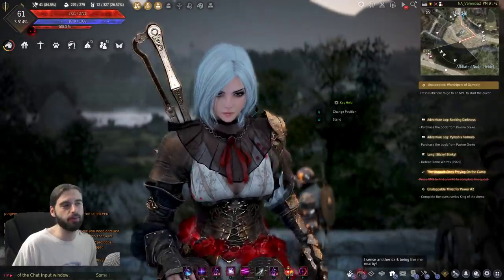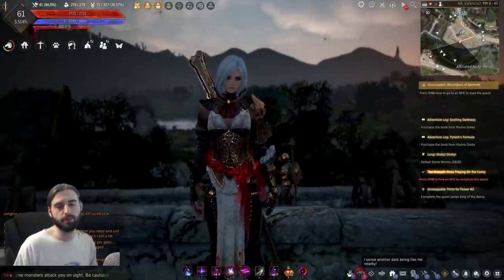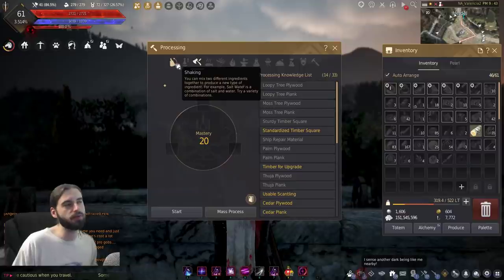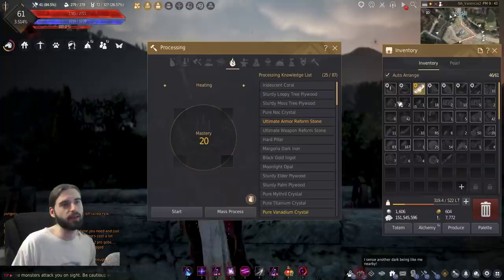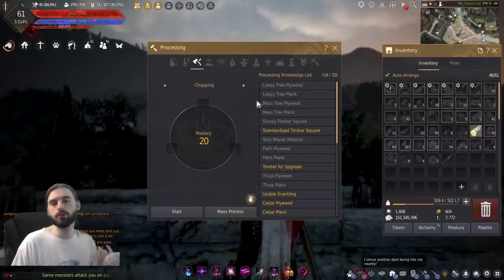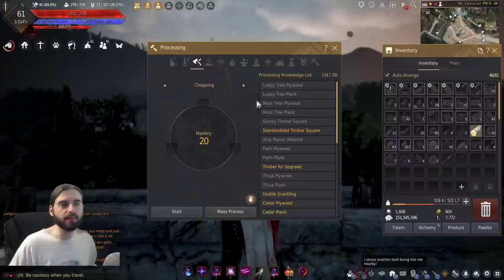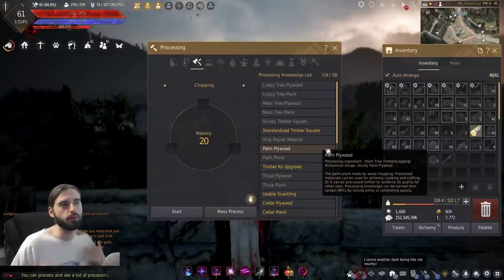Without further ado, let's get into it. Let's actually get started by taking a look at the processing menu in Black Desert. You cannot do any processing until you open up the processing menu, which is done by pressing the L key on the keyboard. From here, you will see all the different types of processing you can do, and you will see the different items in your inventory highlight as you can do stuff with them.